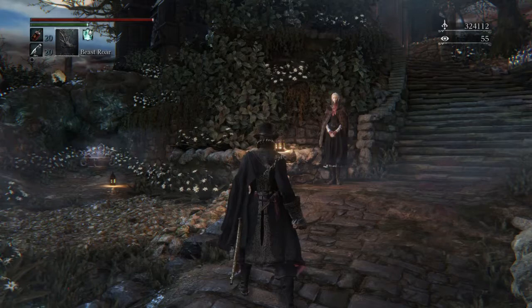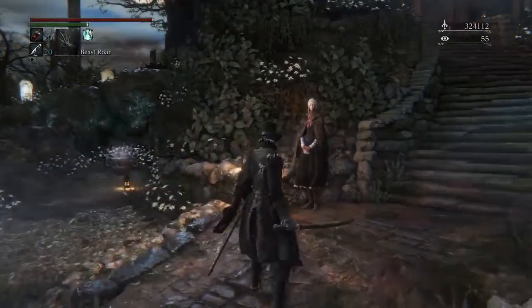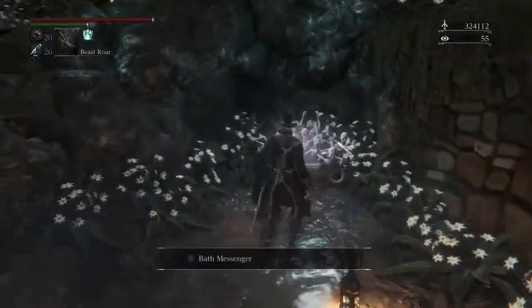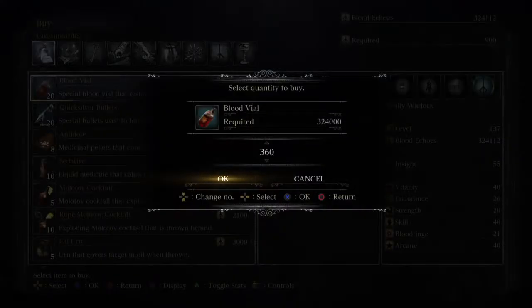What up folks, this is Wily Warlock and we are back with some more Bloodborne. We got all of these blood echoes here — we're gonna spend these. I don't want to level up anymore; I think we're pretty much at a decent level to take on the rest of the game. So we're gonna take these blood echoes and buy a bunch of stuff. We can buy that many blood vials? We'll buy a hundred.